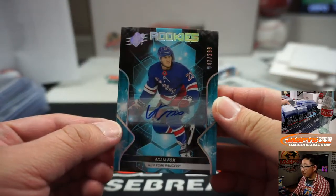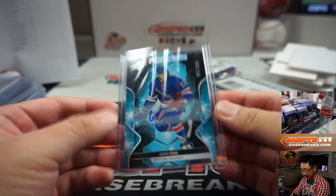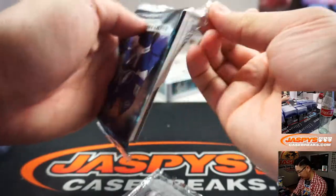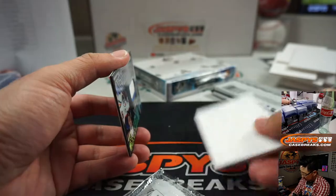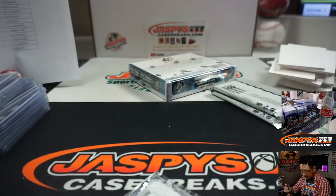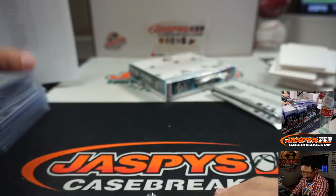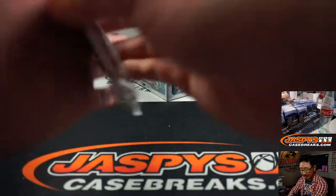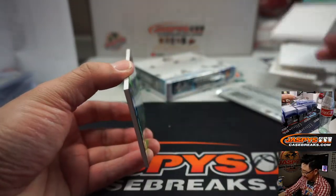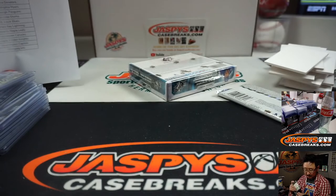Adam Fox, 47 out of 299, Rangers. That'll be for Peter. Connor McDavid, Oilers Relic. That'll be for Trendsetter. Nick Anderson was a day off — this is why I use live sports as a calendar. I'd be like, tonight would be Thursday Night Basketball on TNT, so it's Thursday. Shadowbox Rookies — Quinn Hughes. Another Canuck for Aaron.